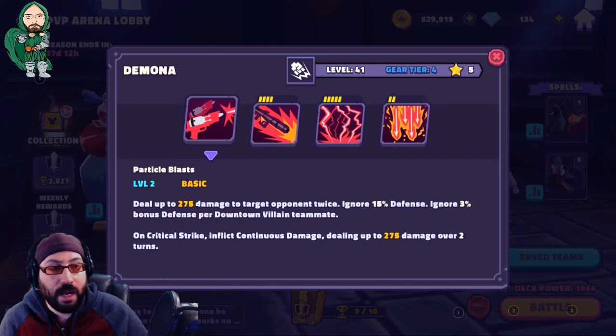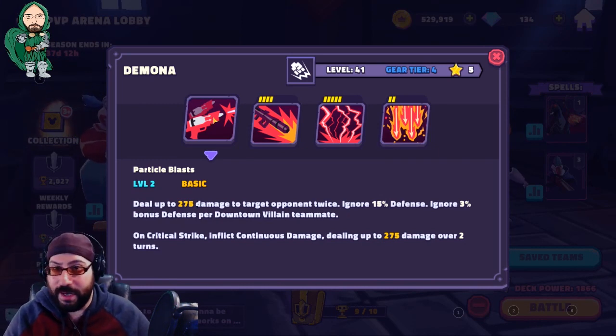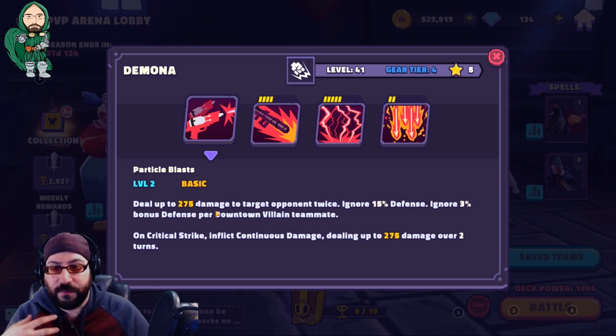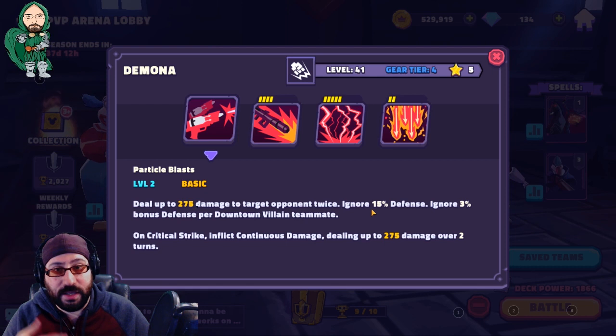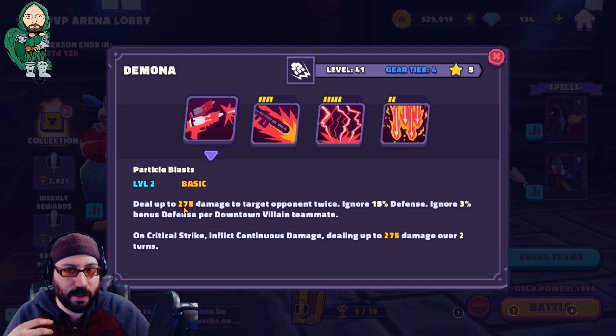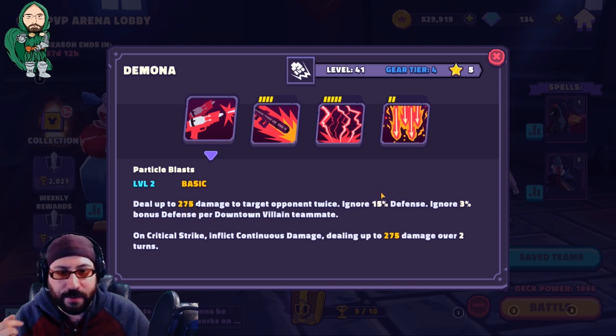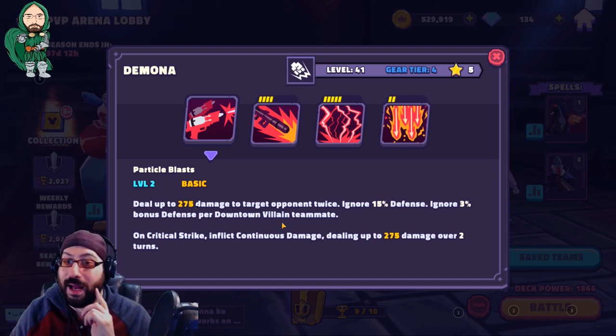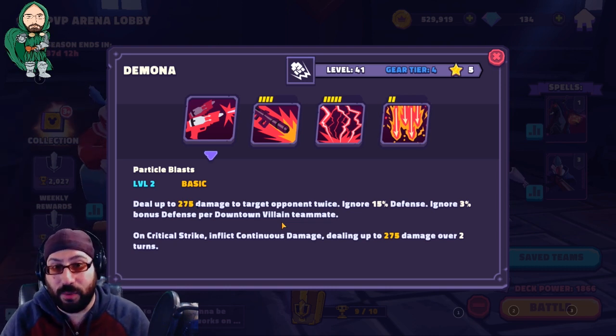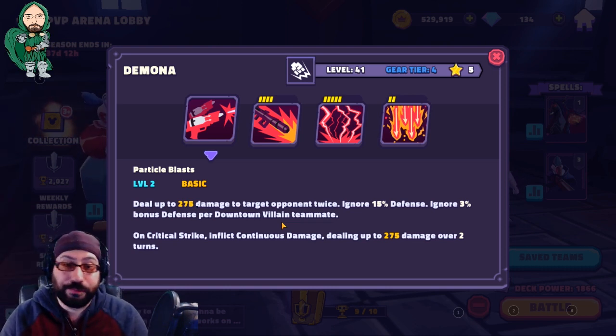Demona — early farm ability. Demona is not particularly great at anything, but she's really good at a lot of things. Her basic deals up to 275 damage to a target opponent twice — it's a double tap. She ignores defense, and she ignores an additional 3% bonus defense per Downtown Villain on the team. In the early stages, she can ignore roughly 30% or more of the defense of an opponent on her basic. Whenever she critical strikes, they take continuous damage — a debuff that works like a poison or bleed.